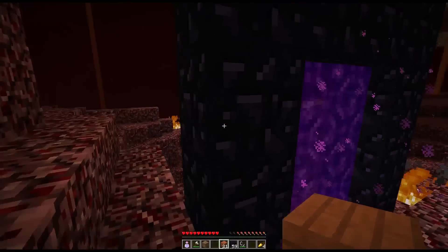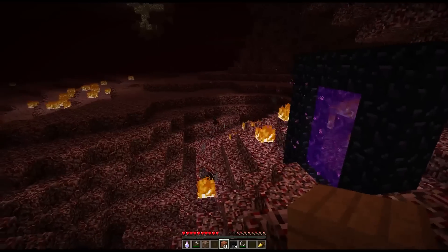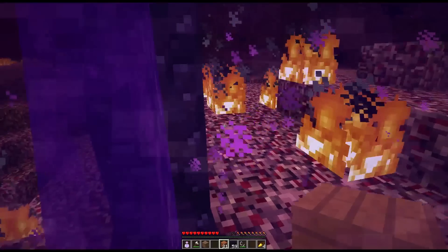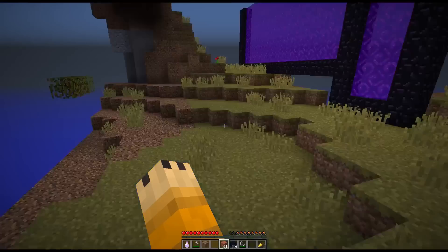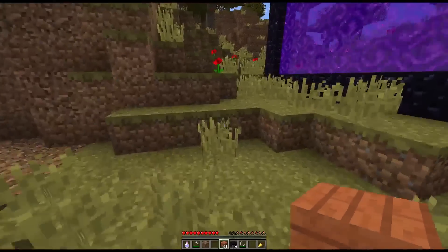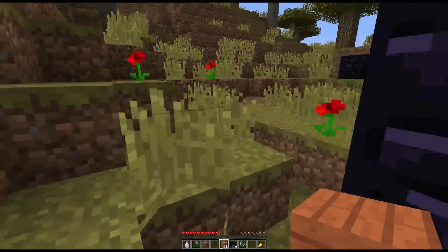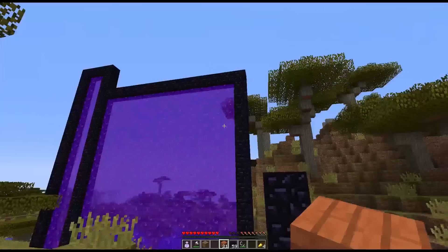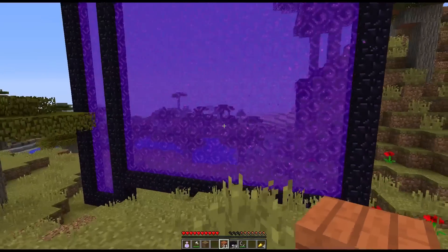I'm very much looking forward to custom Nether portal sizes, because it means if you want to, you can make a Nether portal cube - one of these square faces on each side - and I think that's going to be a cool build by itself, let alone all the practical building possibilities. If you want to farm, it might be a little bit easier now. I'm looking forward to playing around with this and doing some cool stuff.